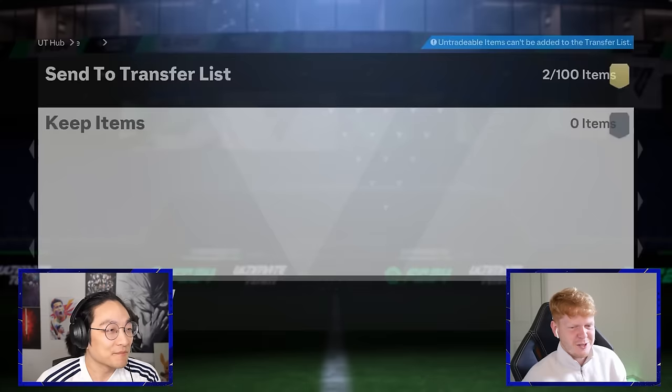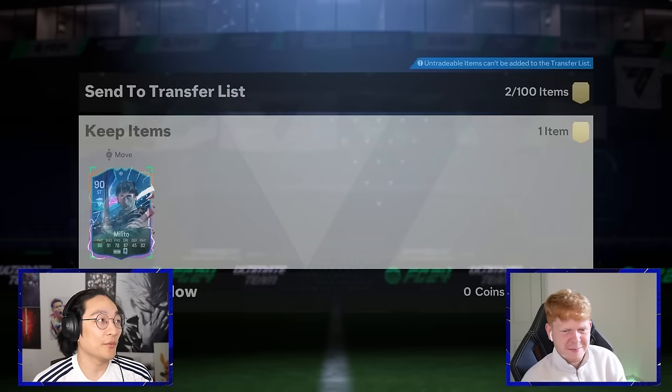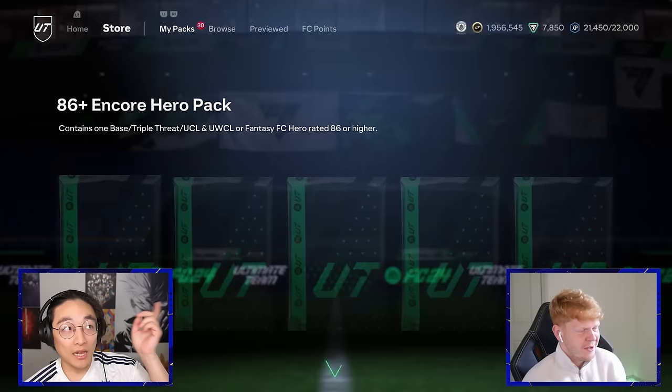Got a bus up top — brilliant. Oh have you said that again? Is he a six footer? He just seems like on game... we've got a Power Header as well but only 86 jumping, so I don't know where that one lands. I need some defenders and I need a goalkeeper.